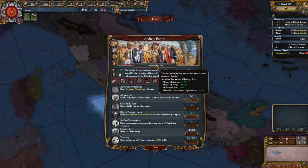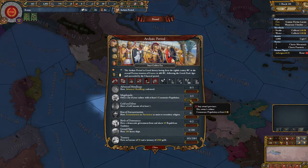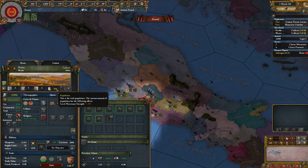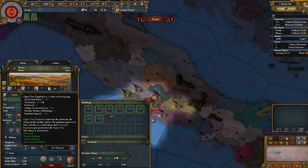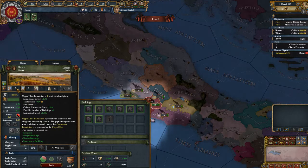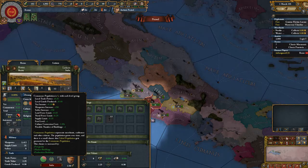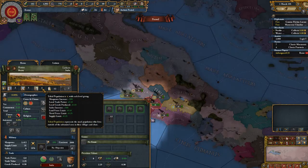I didn't know they had this integrated at all. Let's take a look here — upper class population, commoner population, and tribal population. They have population here. Upper class represents aristocrats, clergy, and wealthy citizens. Grows over time. Small chance that commoner population gets promoted to upper class. Chance to increase by prosperity, temple buildings, market buildings, government buildings. Commoners are merchants, craftsmen, and other citizens. And rural population.